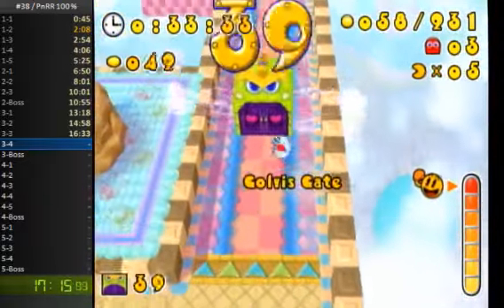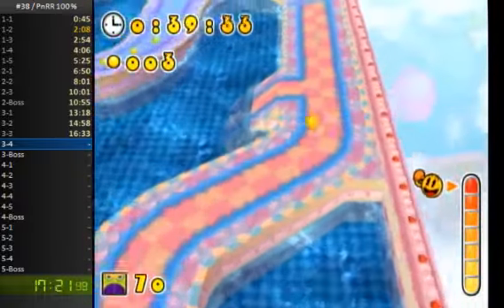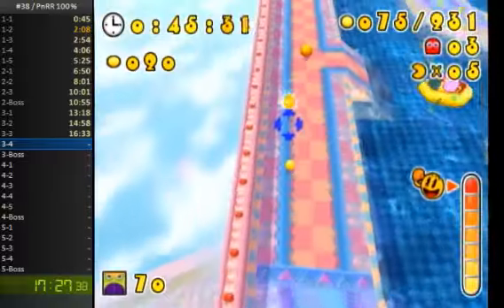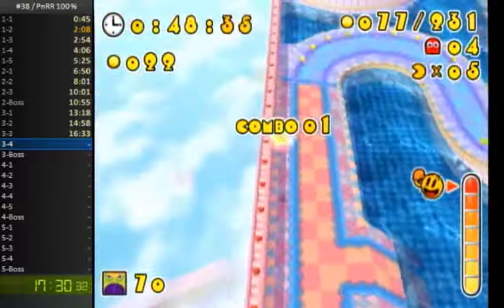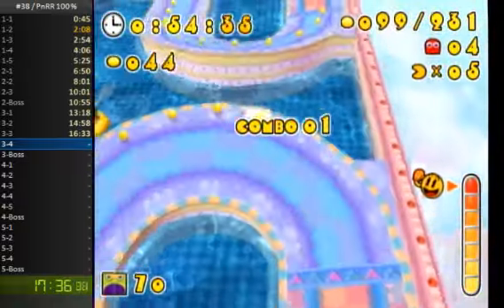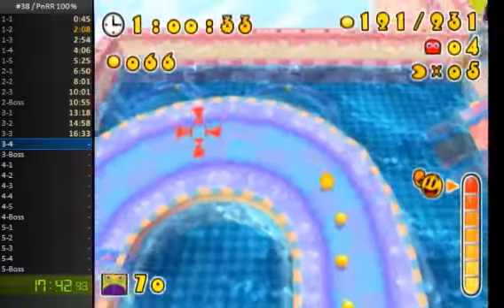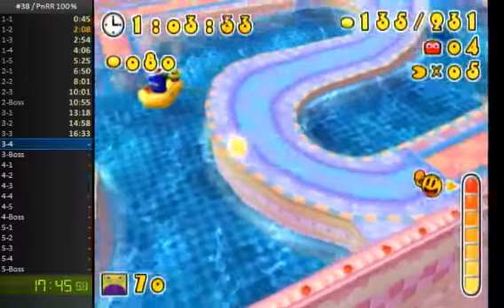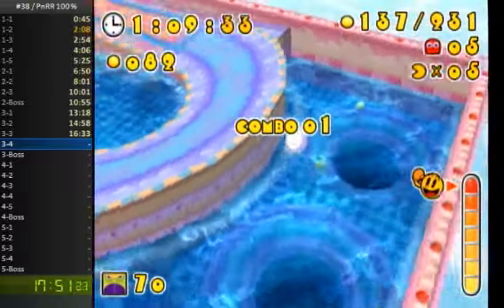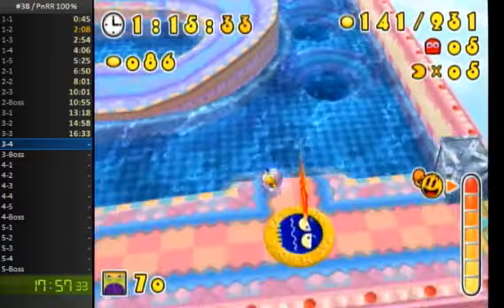I'm going to get all the Pack Dots here, and ditch Night Pack for a little bit in this section, because normal Pack is a lot faster than Night Pack. There's a ghost over there and I'm going to need to grab Night Pack so I can get some underwater Pack Dots in a bit, and also to enter the ghost department. Now I'm going to head over here and boost in the water. These holes are a little tricky to get around — Pac-Man is a little hard to control around here.